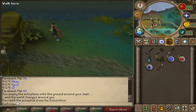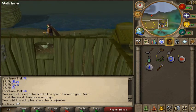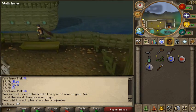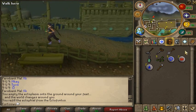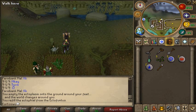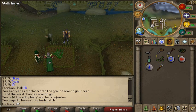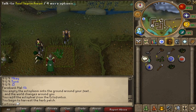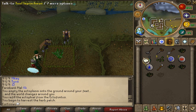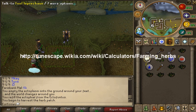The seeds I'm using are toadflax - they're the most profitable right now. You're going to have to keep checking because it can change; a couple of days ago I think it was ranarr, but toadflax seems to be the most profitable most of the time, at around 22k profit per seed or something like that. There'll be a link in the description and I'll put it on screen.